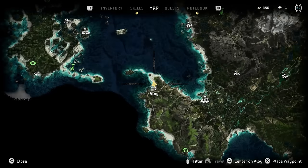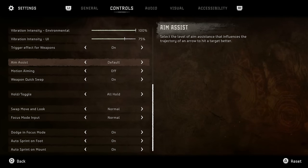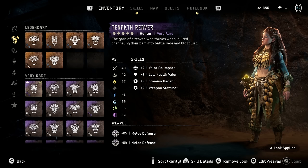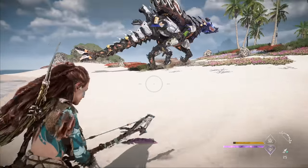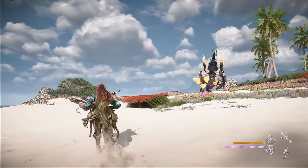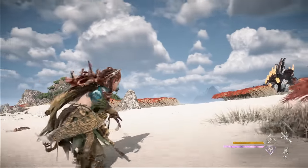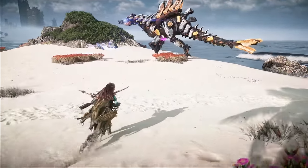We're here at the coastal Slaughter Spine site on the mainland. Difficulty is on very hard, aim assist on default, and yes — the outfit really is the Tenakth Reaver, not just a transmog. I'm going to preload three advanced frost arrows and scan the Slaughter Spine to highlight the earth blaster and plasma core. When going for the ropes, you'll see me slide and draw — you can actually draw your weapon faster while sliding, which is intended functionality, not a bug.